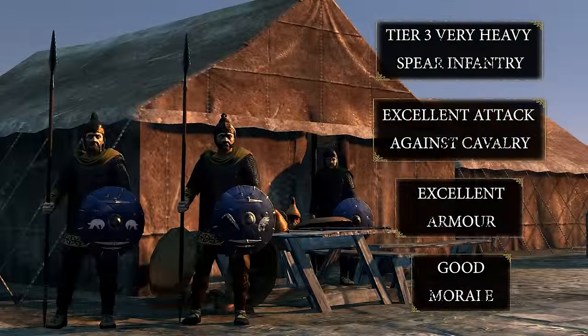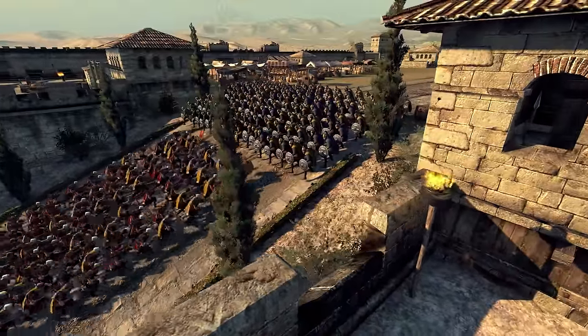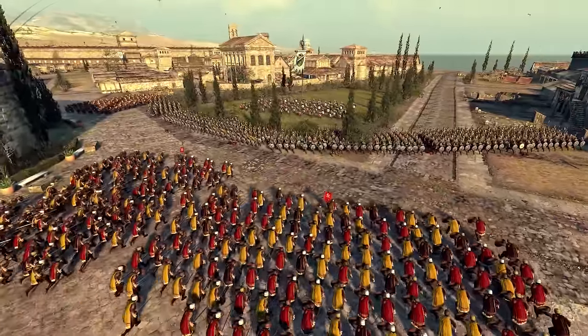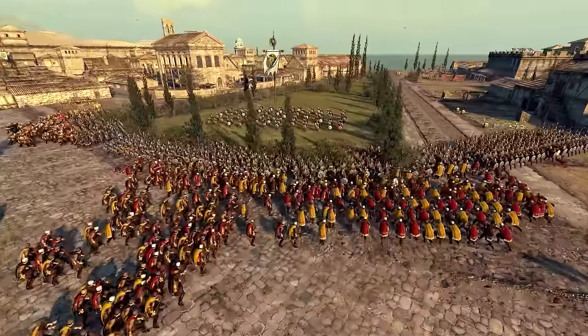The Domestisi are tier 3 very heavy spear infantry with excellent attack against cavalry and excellent armour. They have the expert charge defence trait which boosts melee attack and defence when being charged by enemies. This, combined with their shield wall ability, allows the unit to close ranks and become an almost impenetrable force, perfect for protecting their King in the midst of battle.